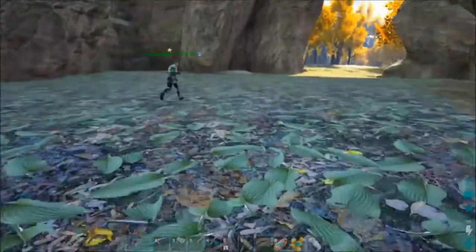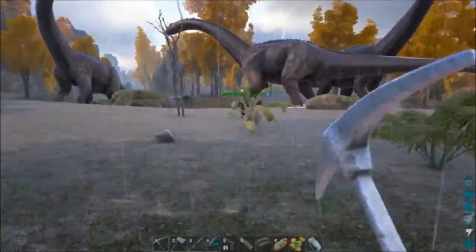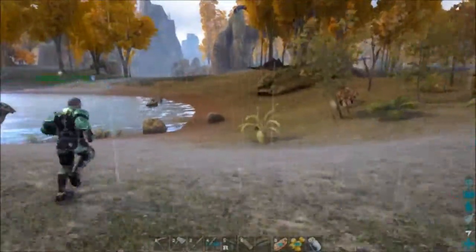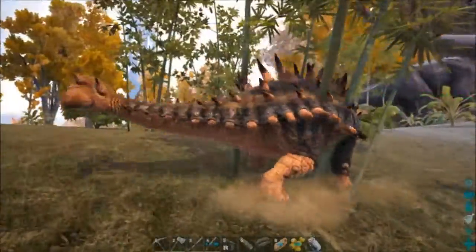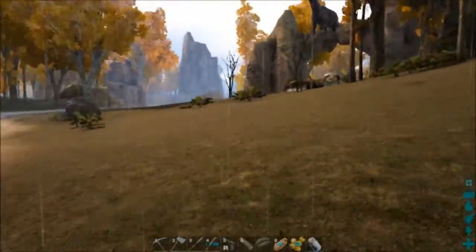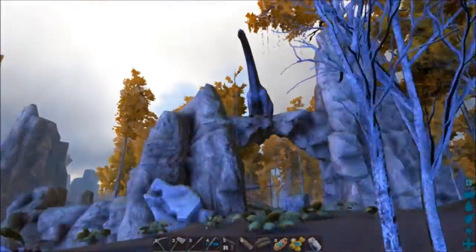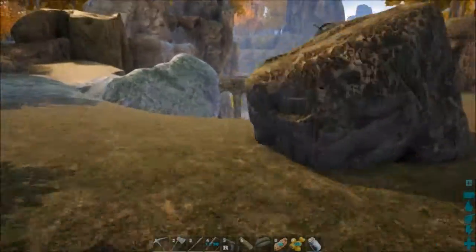Oh, beaver dams! I could really use one of those — I need wood. Bronto city! This is where the brontos party up. Wow, there's ankylosaurs over here — I could use an anky. I think it'll take too much color to tame these guys right now, and we're exploring not taming. Look at the bronto up there on the ridge — how'd you get up there buddy? I love it when they're up high like that, it's so funny.